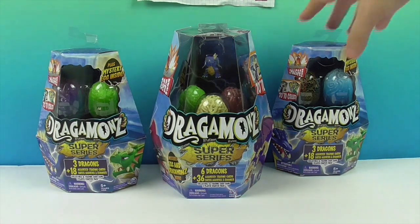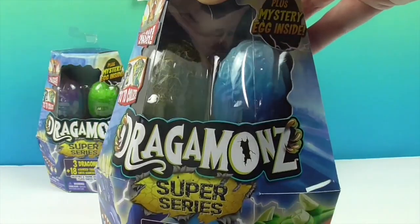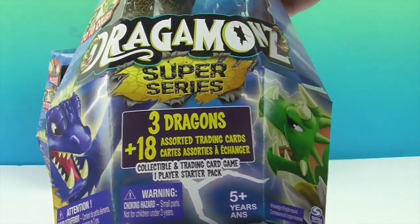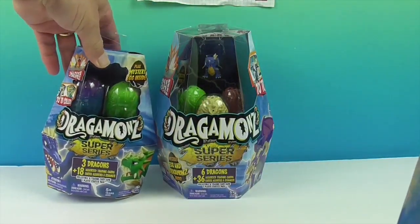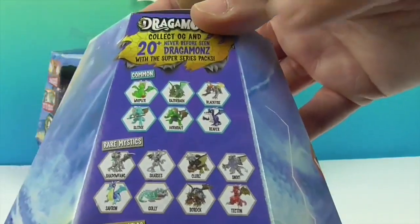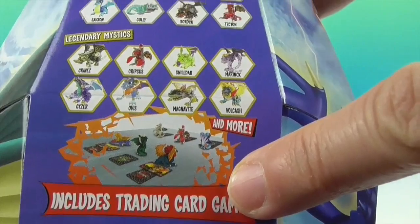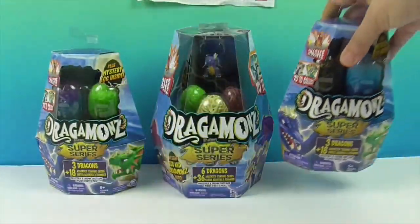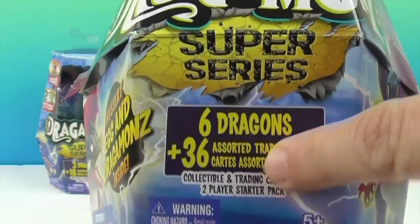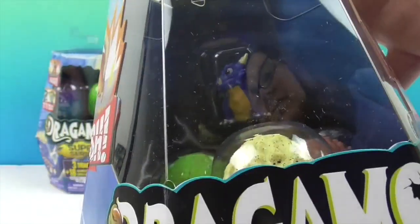We have two different size packages. This one comes with three dragons — two eggs that are visible and one non-visible — and 18 assorted trading cards. Holy smokes, that's going to be awesome. The two visible eggs look similar; they might be from the same category. We have Commons, Rare Mystics, Legendary Mystics, and a Trading Card Game. The other package has six, with 36 trading cards. One visible dragon, three eggs you can see, and two that you cannot — plus a mystery egg.